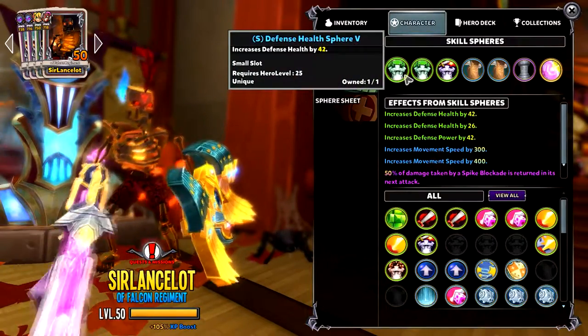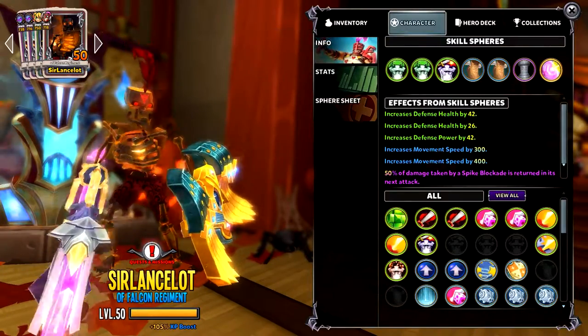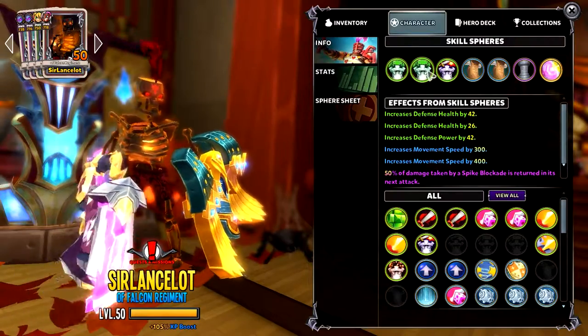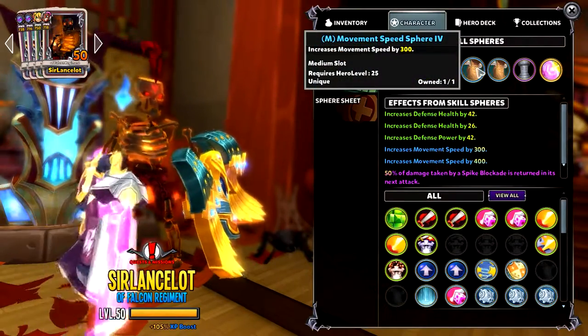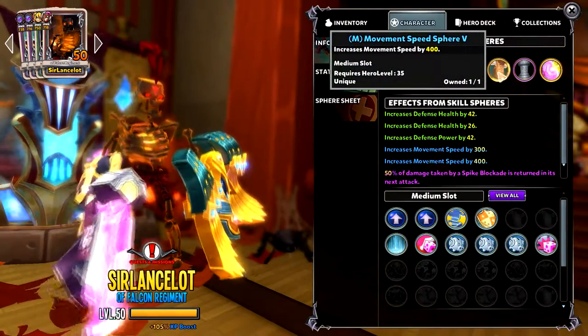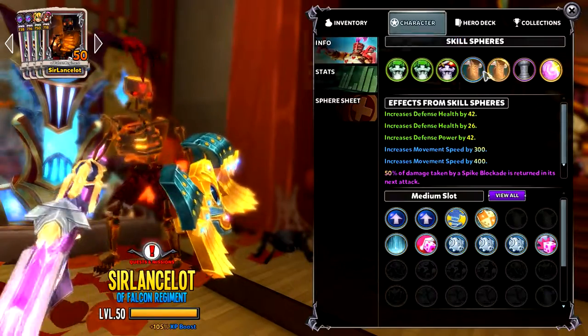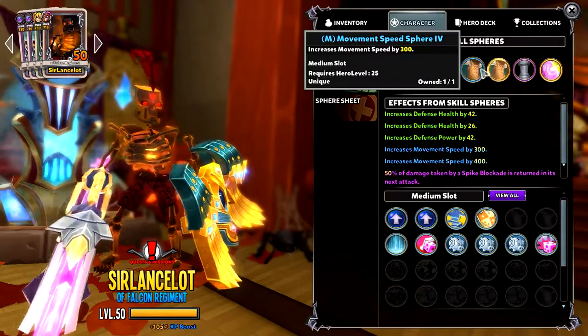Looking at my spheres, you can see I've done health, health, and power. I don't think there was another health one I could do. There's movement speed as well, which I've put on. There's nothing else to use within this category, which is why I went ahead and just bought movement speed so I'm quicker running around the map when I'm building stuff.